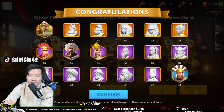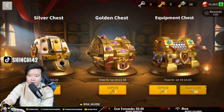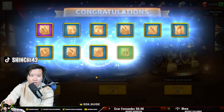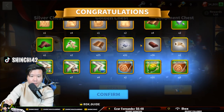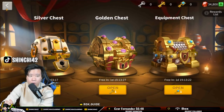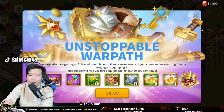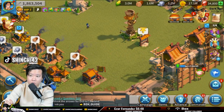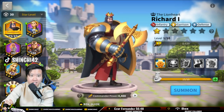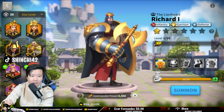Ragnar Lothbrok — we can summon another commander! Let's go ahead and open up our crystal keys as well. Decent amount of speed-ups; I haven't really focused on gear yet. We're not gonna purchase anything since we are free-to-play. As you can see we still have Minamoto here.